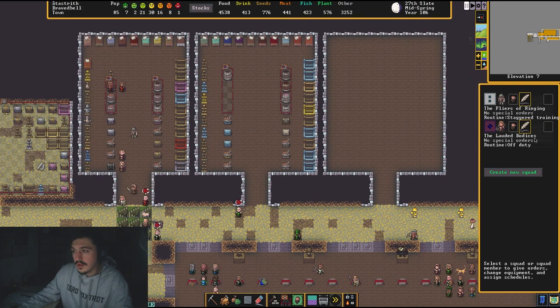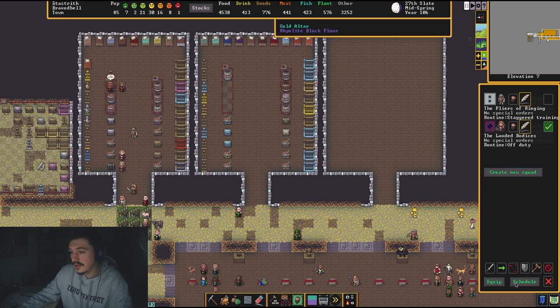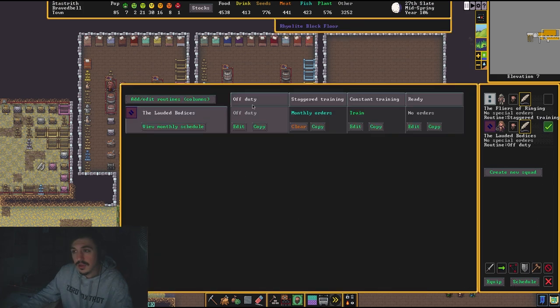Your squad menu shows the leader, their name, current order, and what they're doing. You can set their routine by clicking them and going to Schedule. Off duty means they're doing regular day-to-day life. Monthly orders means they'll train together one month per season. Constant train means they do nothing but train — no mining, no workshops. Ready means they are not training or doing day-to-day tasks — they're just gearing up and waiting for an order.